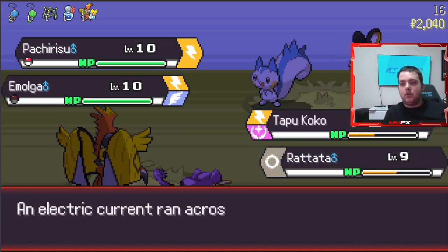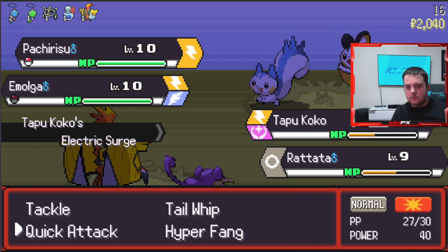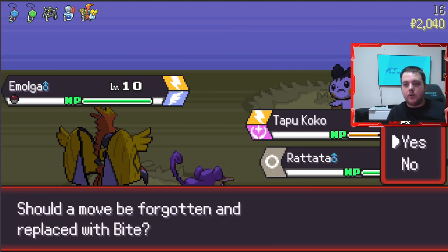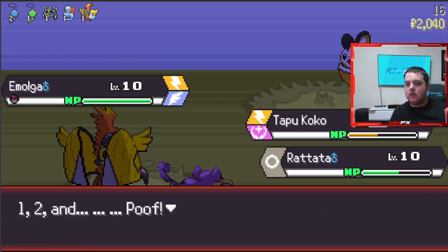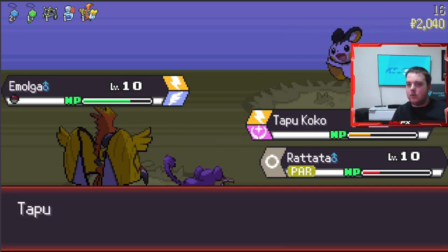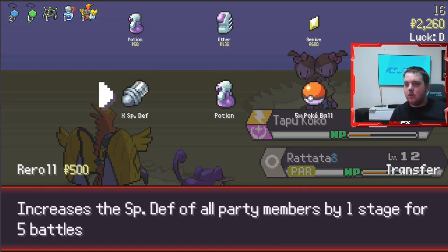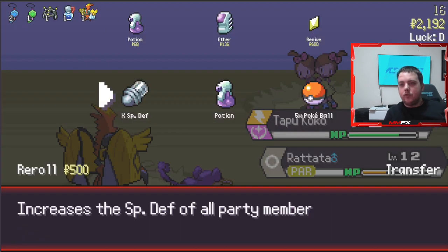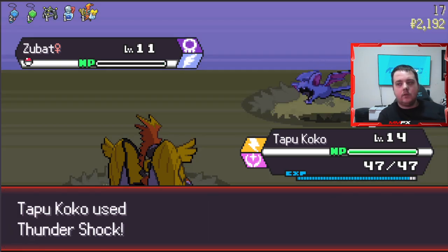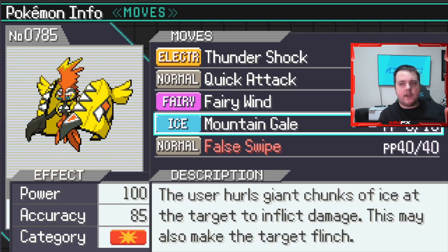True Battle - Pachirisu and Mawile. Nice, we killed the Pachirisu really quickly. We might get swept here soon - we need to heal. We got a potion from that but I'm going to use another one anyway. This one dies straight away. We need Thunderbolt ASAP.